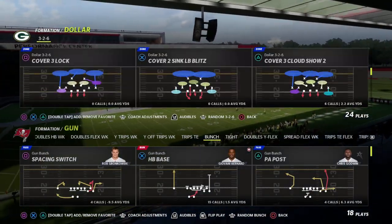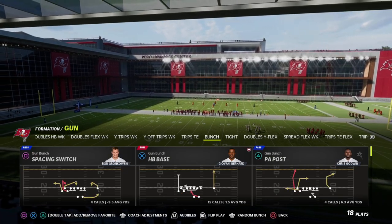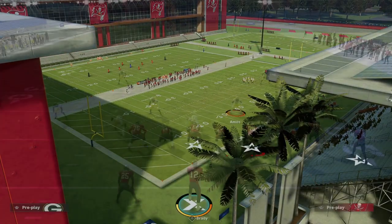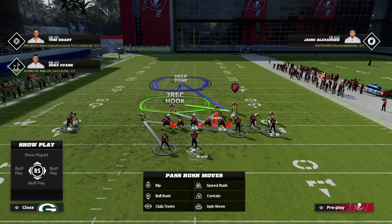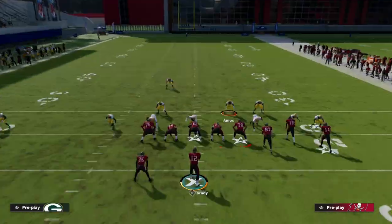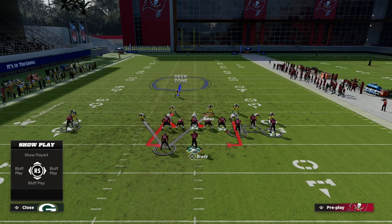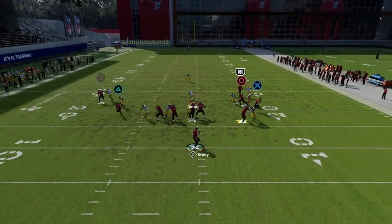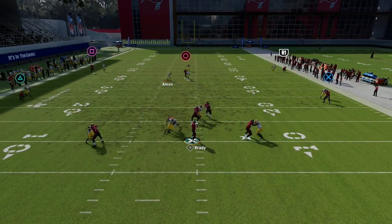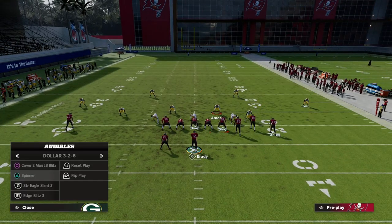If you want to run this from man-to-man coverage, you certainly can. With Edge Blitz 1, I would man align — it creates a really good look for your defense. You can contain and man up that guy. You're free to play underneath and you have a good man coverage key. Spread that D-line and you get a nice loop with really good man coverage behind it.